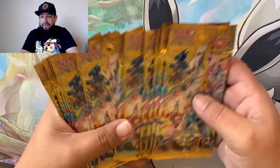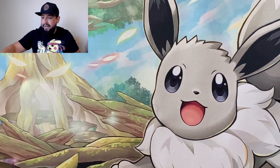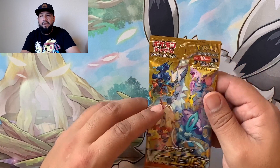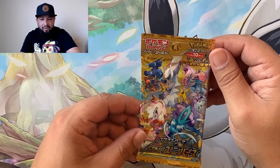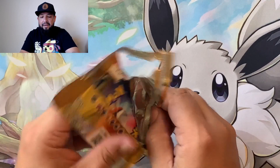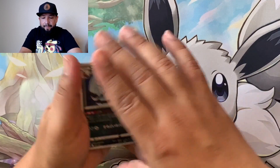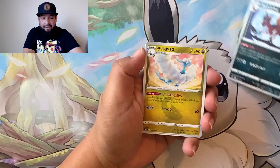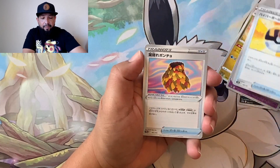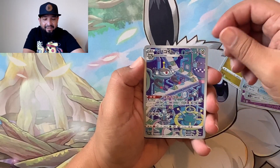We got ten packs — just ten, similar to how V-Max Climax came. There is a chance at a god pack, so hopefully we can get one. Alright, first pack magic right here. The good pull is kind of towards the back, and where the reverse slot would usually be — that's where the good pull is. And then you get a reverse. We're starting off with Magnezone — a character rare!